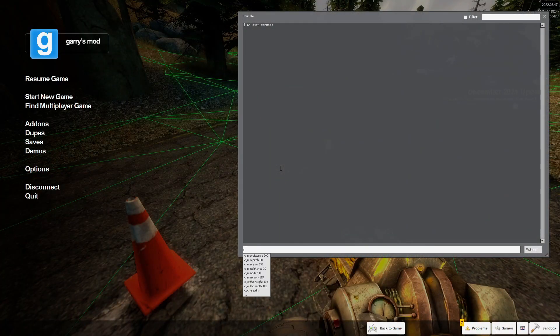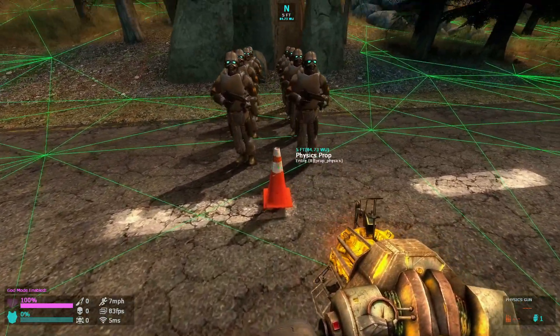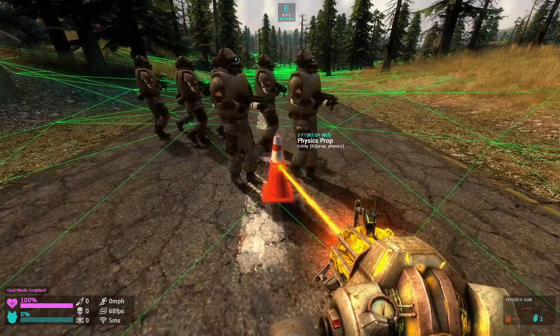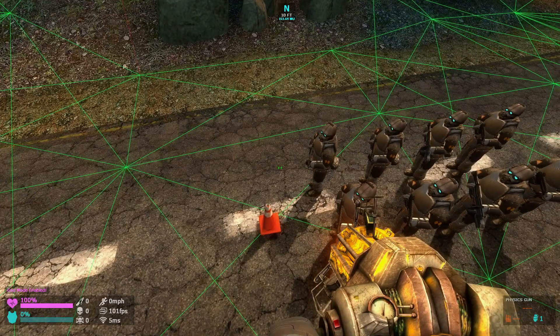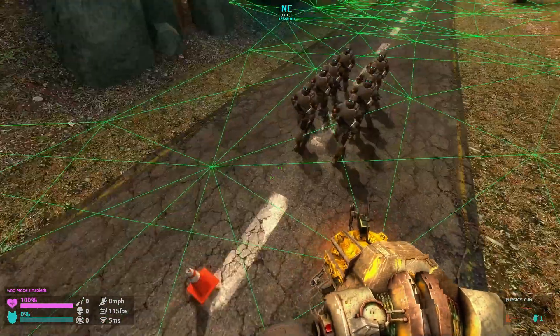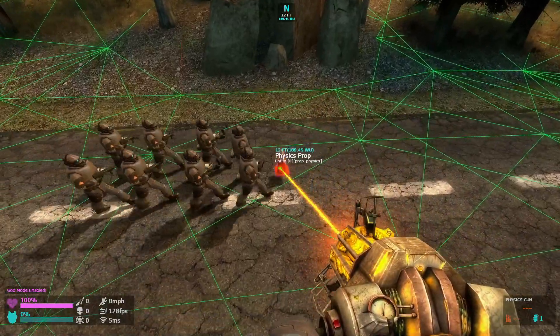I have this command called Claim Army, and now this little cone has claimed the army. As you can see, the Combine are set to follow, basically. Let's say it moves a little bit — as you can see, they're pretty in sync and everything. And let's say I flip it.